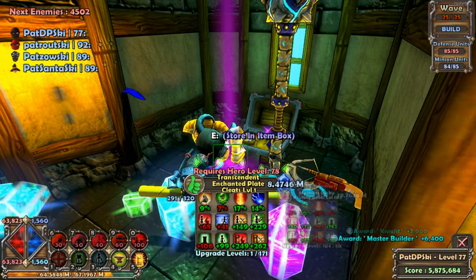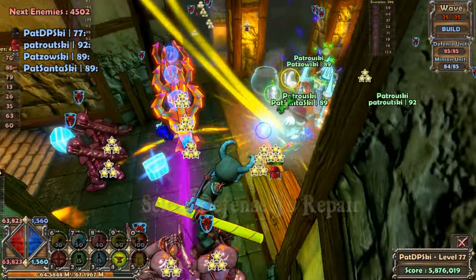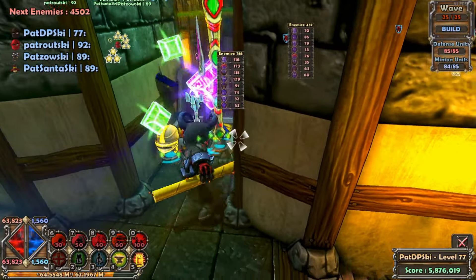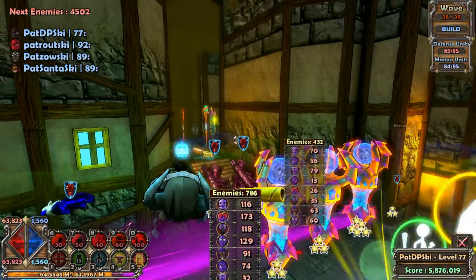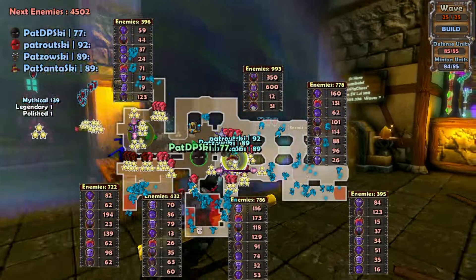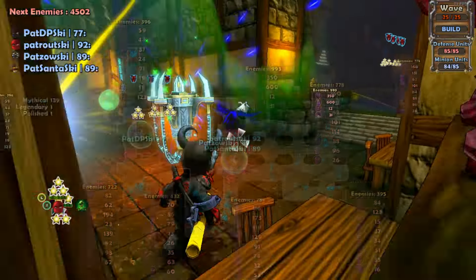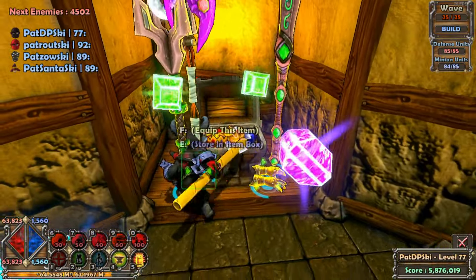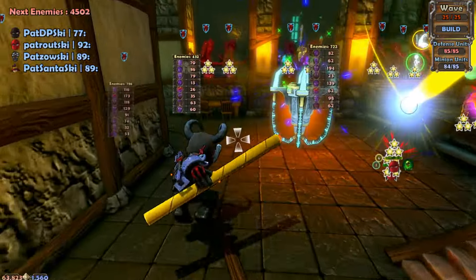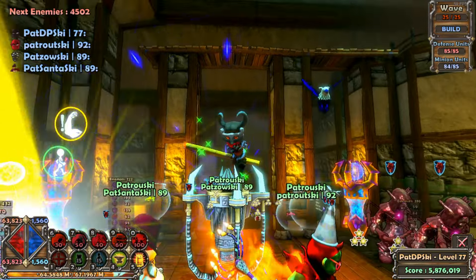This is our last chest check. We go ahead and we get one piece of transcendent to start it off — pretty good RNG so far. No pieces of transcendent were dropped from monsters this wave, so all we have are our chests. One piece from checking all the chests — shout out to Luffy. Wave 25 out of 25 — we can finally call this a close. What a long Saturday or Sunday it's been, the days are mushing together. I will see you guys with another completed challenge, another giant map checked off the list.